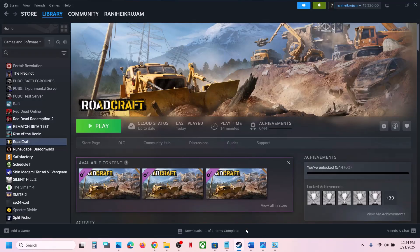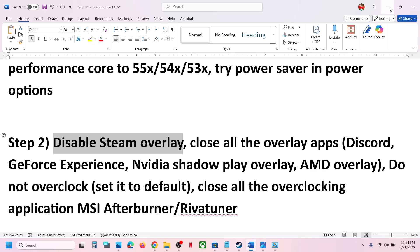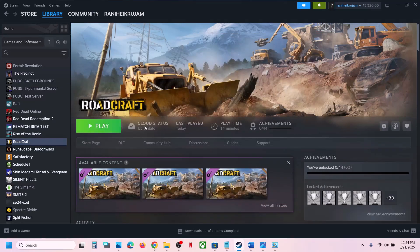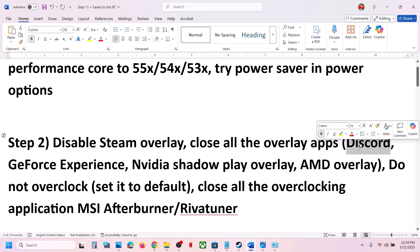The next step is to disable Steam overlay, which has also worked for many players. Right-click on the game, go to Properties, and turn off the option which says 'Enable the Steam overlay while in game.' Launch the game and check. If you have any other overlay application running, like Discord, go to Discord settings and turn off overlay.